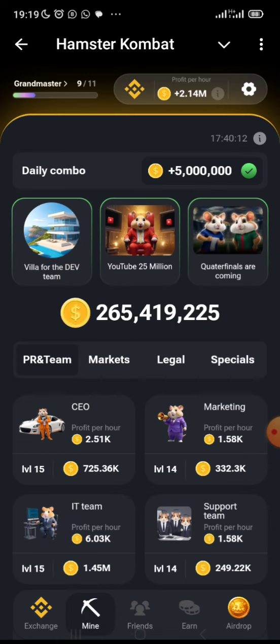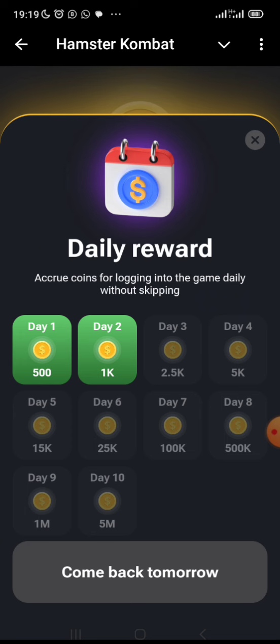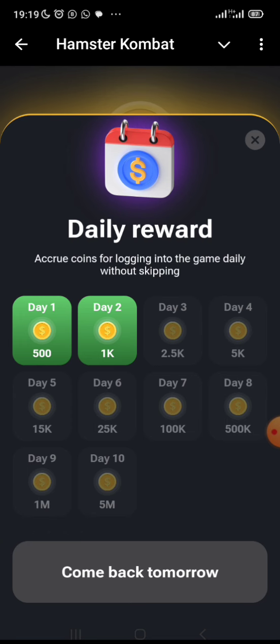Once you pick your exchange, you start mining every day. Come to your ArmStar Combat app, go to 'Earn,' and collect your daily reward. The daily reward starts from 500 coins, then the next day 1k, 2.5k, 5k, 15k, 25k, 100k, 500k, 1 million, and 5 million. Once you reach the highest — 5 million — it automatically starts again from 500.